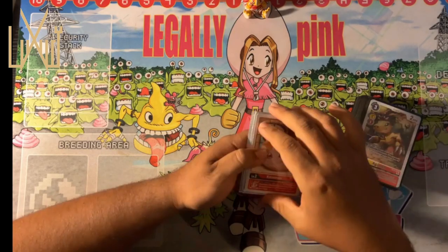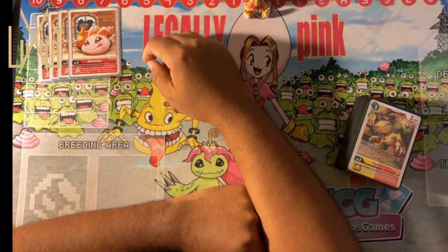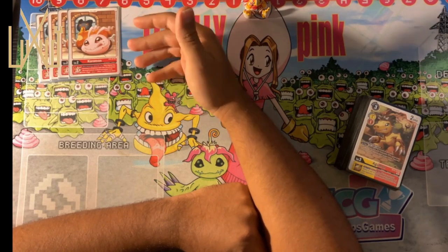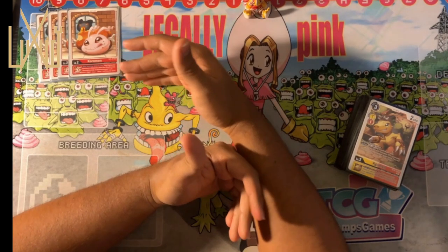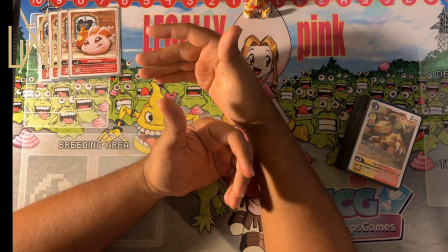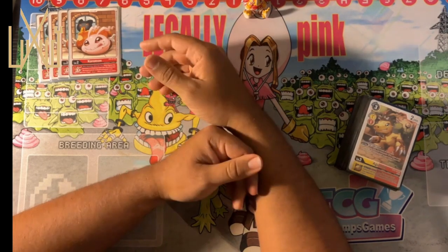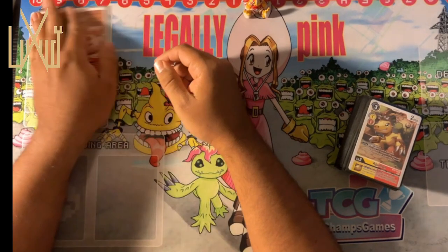We're going to start off with the eggs. We did just go with the four red draw Coros. There's always a debate between the red Coros and the yellow Coros. Both have their merits; I just enjoyed having the draw power. Sometimes I would sacrifice a Geogrey for that first check to help combo kill, or sometimes you just need to draw that one extra card to get your piece.